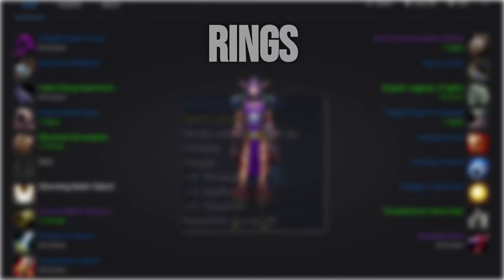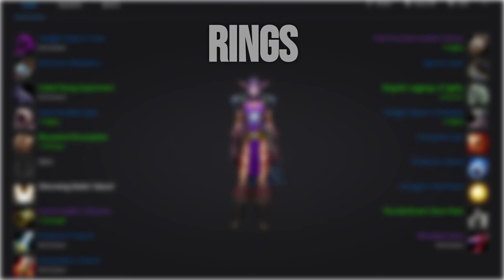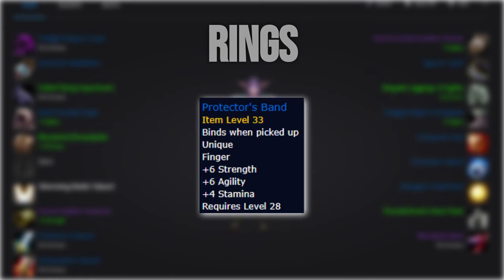For rings, we'll want to use the level 38 Warsong Gulch rep ring. The second slot is a bit more flexible — either the Iron Spine's Eye, Falcon's Hook, or a Ring of the Tiger. The level 28 Warsong Ring is honestly a great option too, and one I'd recommend unless you want to sweat a little bit extra.